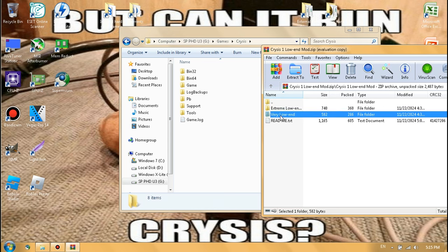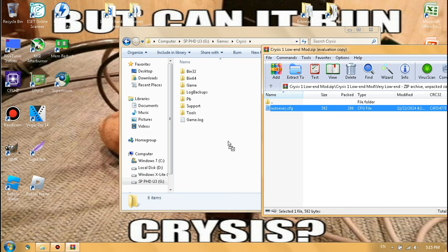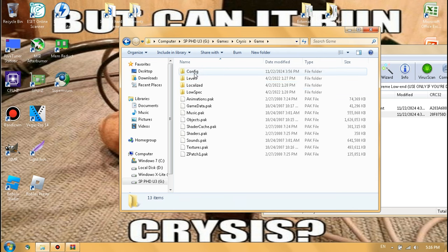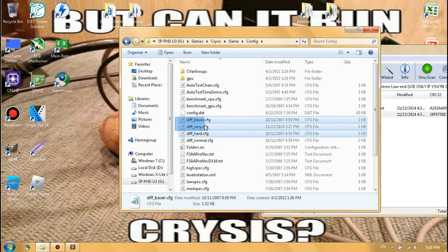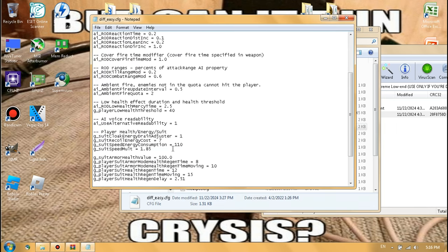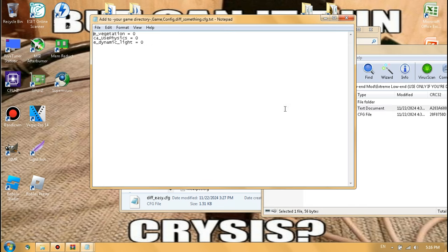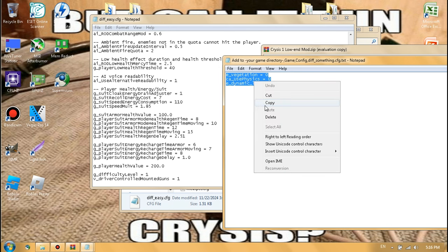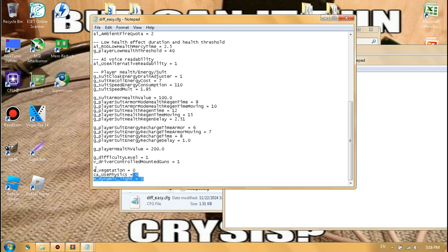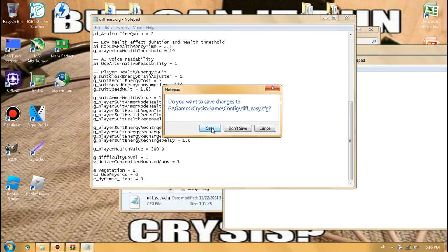To install the mod, first choose which preset you want, then go to your game's directory and drag and drop the autoexec.cfg file there. If you've chosen the extreme low-end preset, you also need to go to game → config and open one of the difficulty .cfg files depending on your difficulty setting. For example, I play on easy, so I open div_easy.cfg with Notepad, scroll to the very bottom, then paste the commands from the mod's 'add to text document' exactly as shown. LowSpecGamer's video explains why these commands go here instead of the autoexec file.